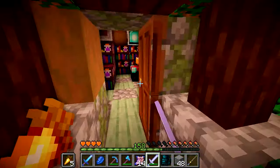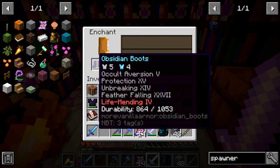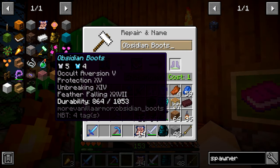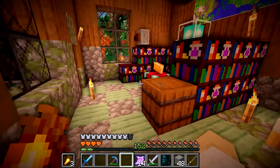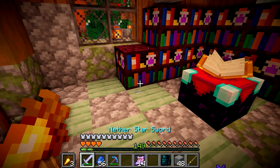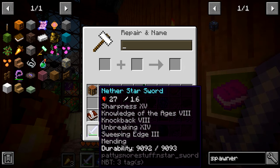Before we do that, we can enchant some of our armor. Let's start with the chest piece and the boots, because we want to get feather falling. It's got feather falling 27 but it's also got life mending — wait, I can get a book and take that off because it's a curse. Using that gets rid of the curse, and now we've got some insane boots with Unbreaking 14. Then for the chest piece, Protection 15 — I'll take that. Let's also add mending to our sword.